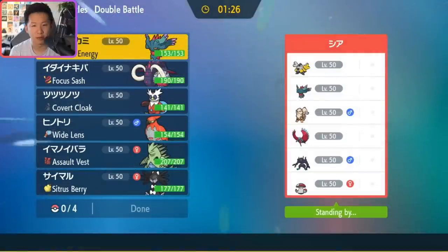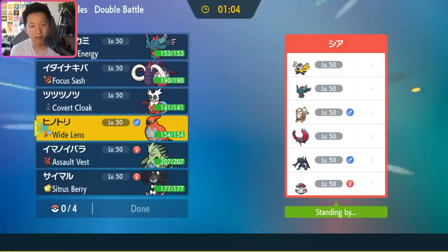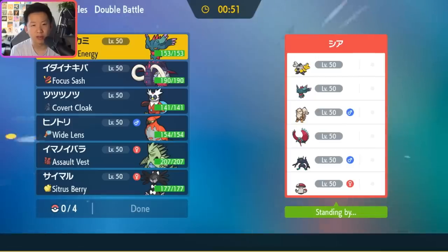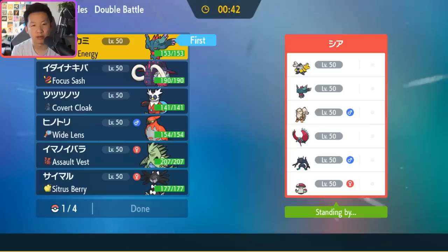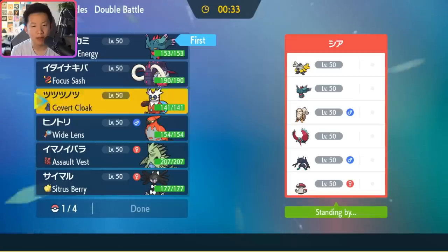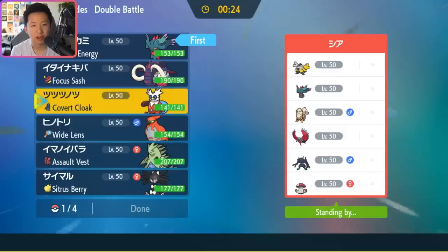Battle 1: opponent has Iron Hands, Fluttermane, Arcanine, Roaring Moon, Grimmsnarl, and Amoongus — reminiscent of dual-screen Grimmsnarl teams that are hard to break through. Their only answer to Gothitelle's trap is Fluttermane. I'm going with Talonflame plus Great Tusk lead, with Fluttermane and Tyranitar in the back. Talonflame and Great Tusk is a strong lead here, though we have to worry about Arcanine's Intimidate and Grimmsnarl's Screens. Tyranitar with Flying Terra makes a lot of sense since Flying Terra Blast covers Amoongus.